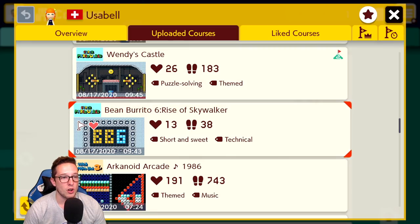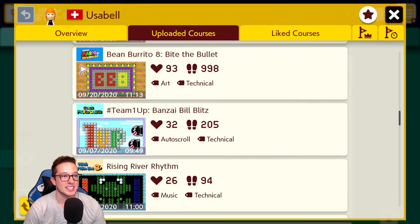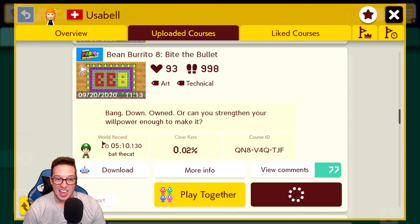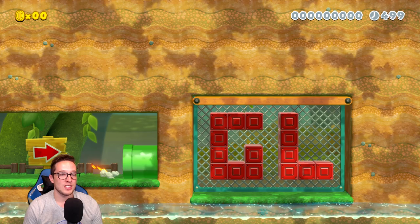Apparently Usabelle only likes even numbers, because next up we have Bean Burrito 8. Now this one I have famously played and failed miserably, but I think it's worth taking the time to show it again. This level is 3D World.